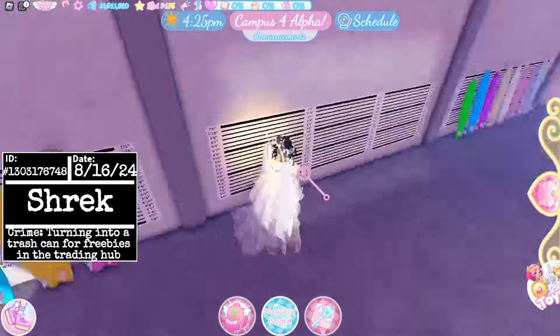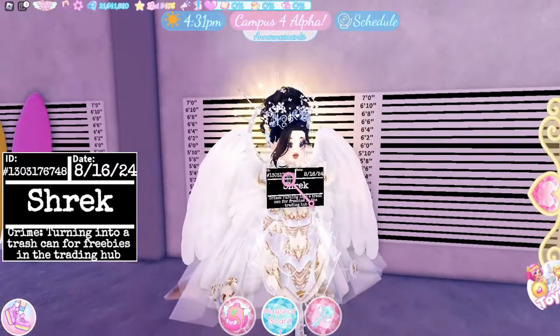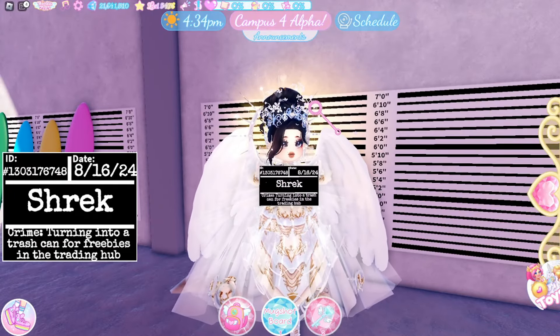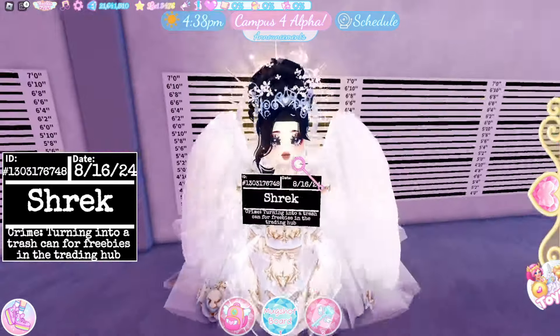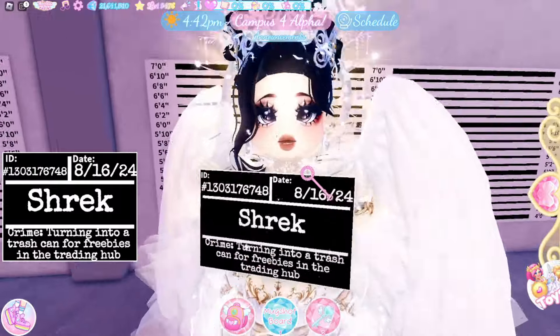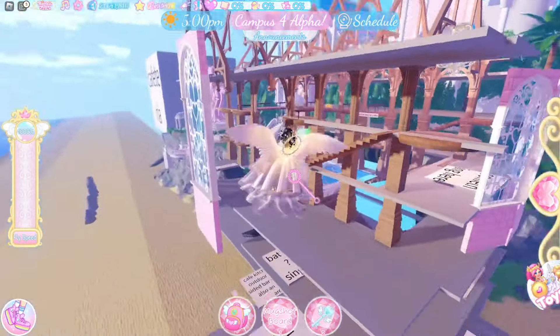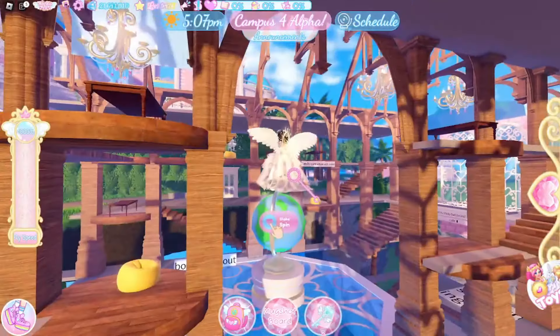Then we have this really weird area — I have no idea what this even is. It looks like dressing rooms, but I don't really know. It looks cute, I don't know what this is for exactly, but it's adorable. And then there's one random dorm in here — this place confuses me honestly.